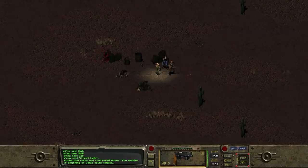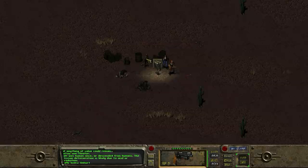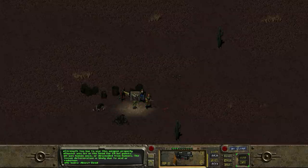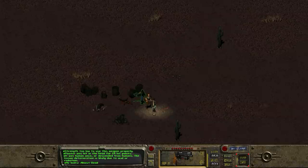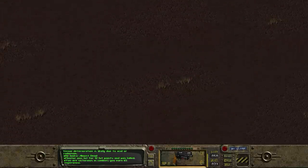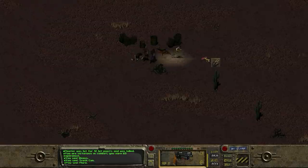We do get a random encounter, and it is just some random ghoul. Who are you? You're not dangerous, are you? What are you exactly? You're just a floater. What is a floater? It was a human once, or descended from humans - the tissue deterioration was likely due to acid or radiation. That's a bit unpleasant. Fine, I guess we'll shoot you in the face. That has done 29 hit points and he is down. Almost dead - guys, finish him off. Job done. Just a random ghoul type we haven't run into before.